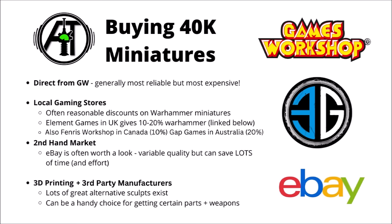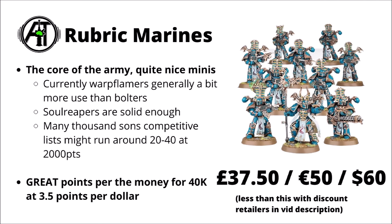Beyond new kits, I'd bear in mind that second-hand is also an option. eBay could well be worth a look — you might get variable quality depending on how well people have treated their miniatures, but it could save you a fair amount of money and maybe some time and effort with painting. Otherwise, 3D printing and third-party manufacturers exist as well. There are generally plenty of good alternative sculpts out there, and that can be an interesting way to add a different sort of flair to an army or get certain extra aesthetic parts or weapons.